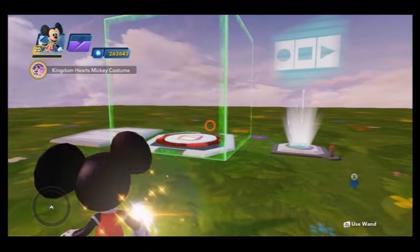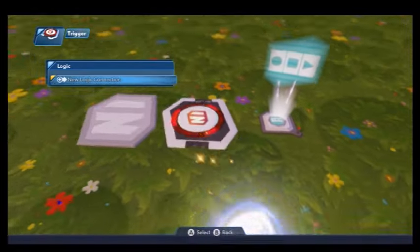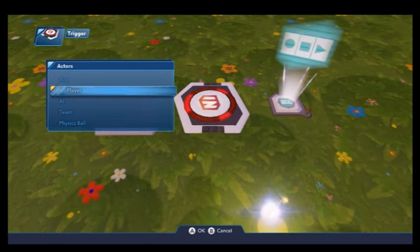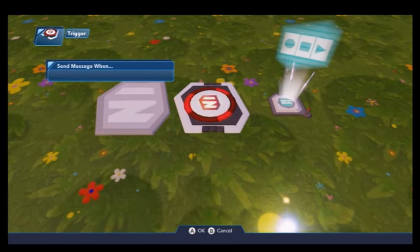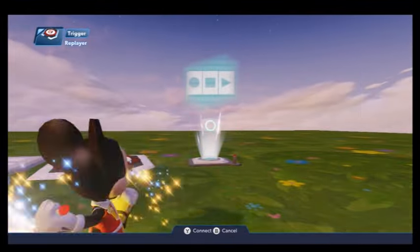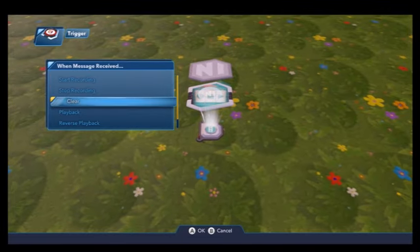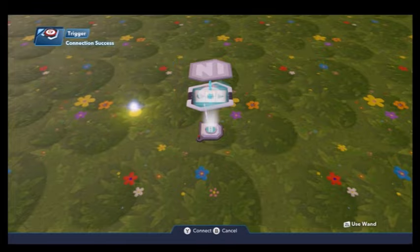Now that that's done, we're going to go ahead and connect the trigger to stepped-on player one, just in case you have a sidekick or are playing co-op. And then we're going to go to clear.